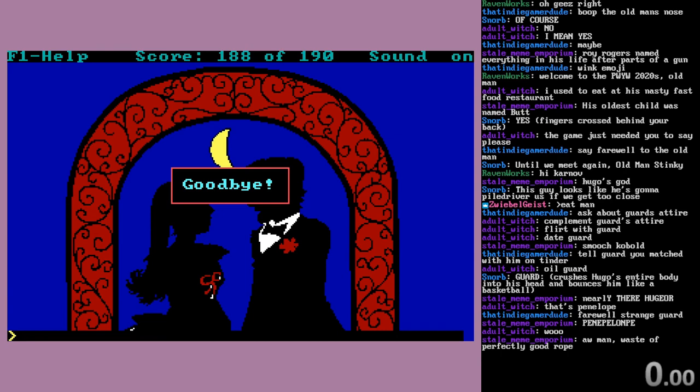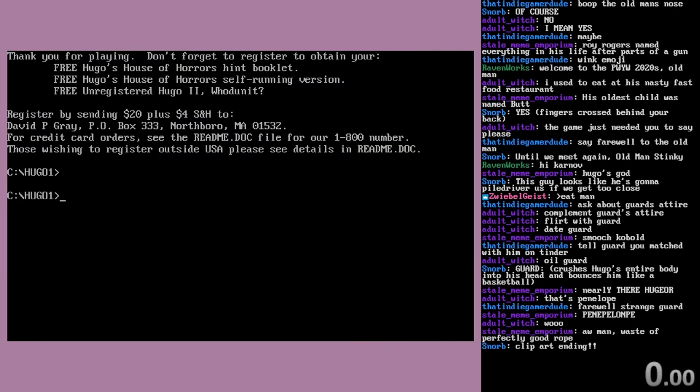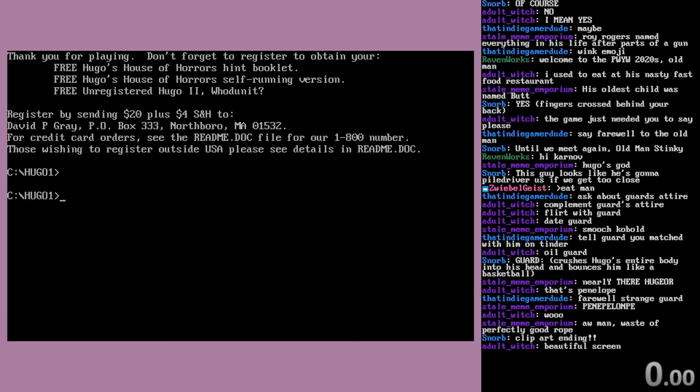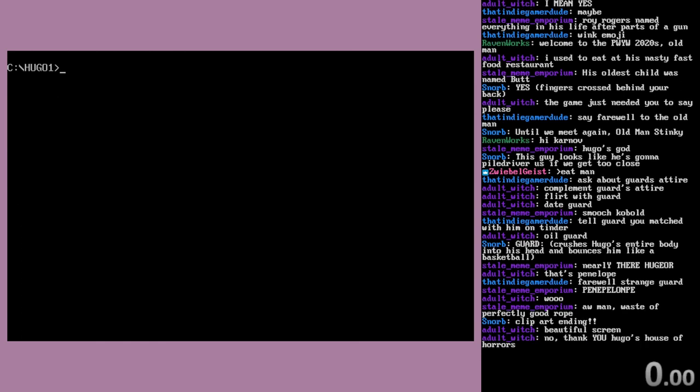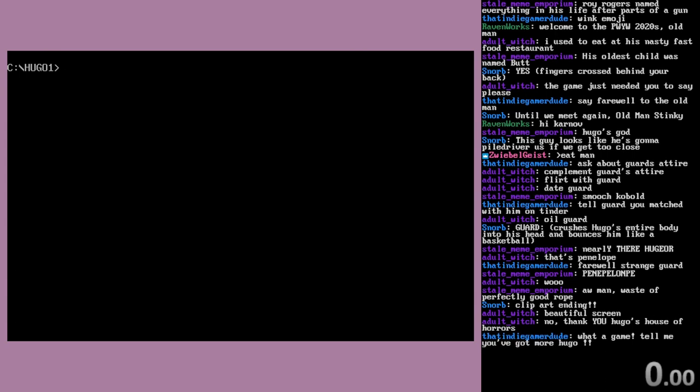Goodbye! It's a lovely wedding photo. Thank you for playing! Don't forget to register to obtain your free Hugo's House of Horrors hint booklet, free self-running version, free unregistered Hugo 2: Whodunit. That will be $20 plus $4 shipping and handling. There's a 1-800 number. And that's Hugo. It's a very simple puzzle game, but it's a lot of fun, honestly.